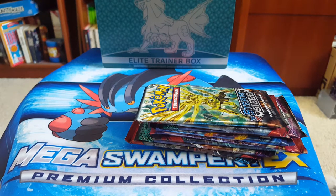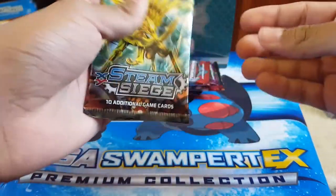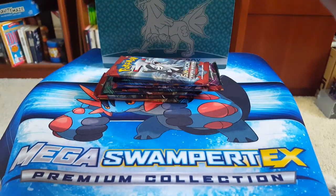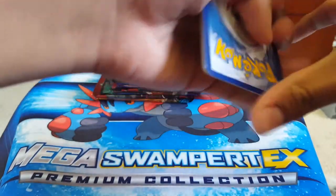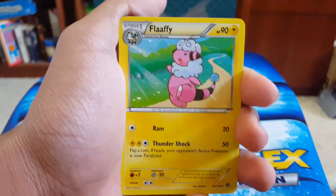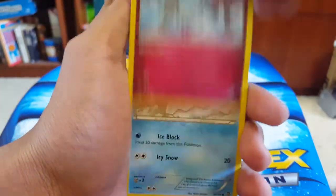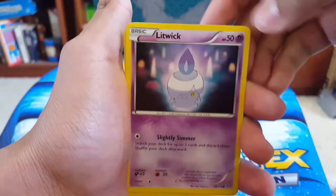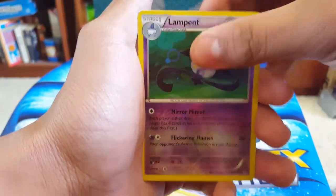Nine packs — let's just start immediately. We have a Steam Siege pack. I didn't open a lot of Steam Sieges when they came out. This is XY, so you have to go back like three sets. We've got Joltik and Litwick. I really like Litwick — it's just so cute, a cute little candle. And Lampant — I like Lampant as well, less cute little candle.